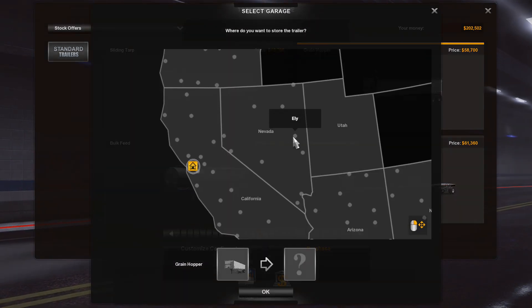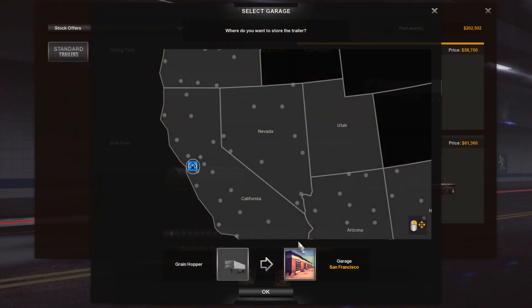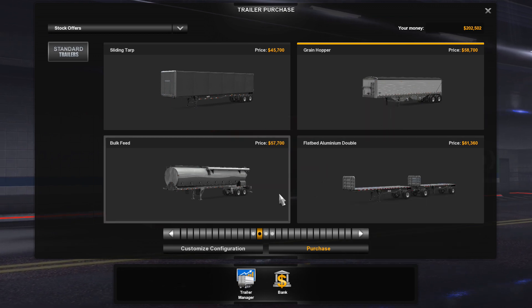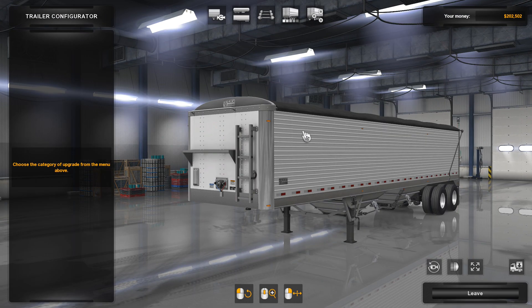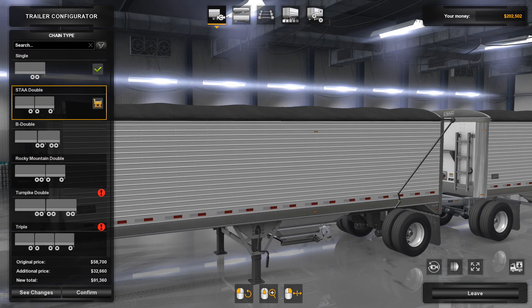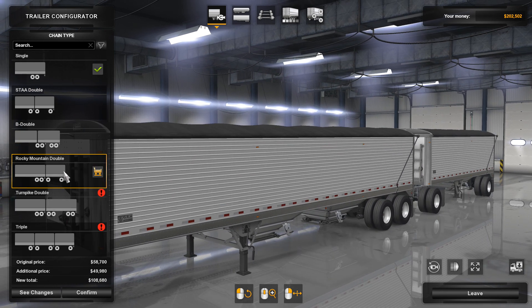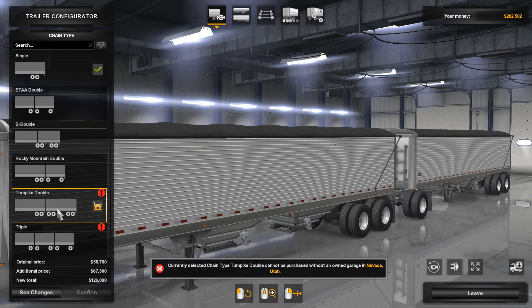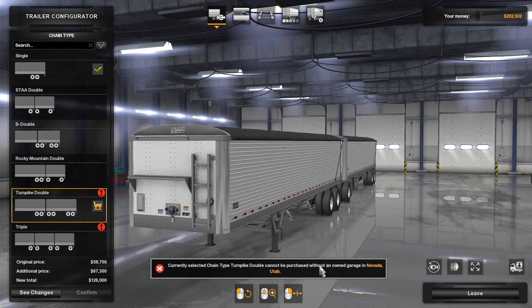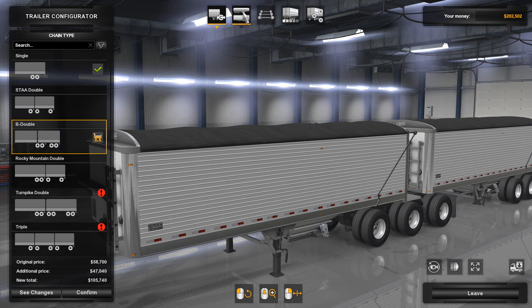I'm excited about the Grainhopper. Let's go ahead and customize this one. Let's see what customization options we have. You can get the single, the doubles pretty easily, B-double, Rocky Mountain, or the triples. Turnpike double — that one you can't get without a Grainhopper. So let's go for the B-double. That's what we see around here, and Grainhopper.